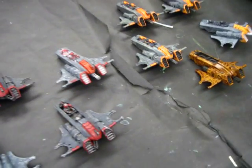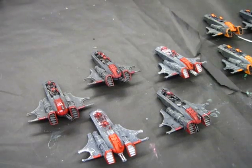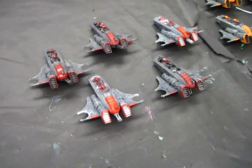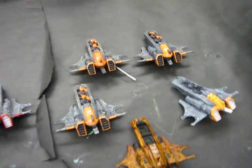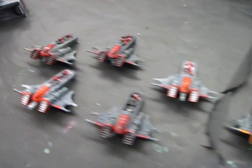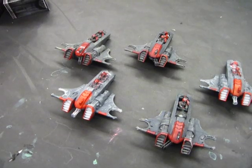What I also like about the formation is that it has the ability to leave the table. In the following turn — turn three or turn four — or when you are down to one Piranha, not drones, one Piranha from either squadron, you can turn around and exit the board during the movement phase.